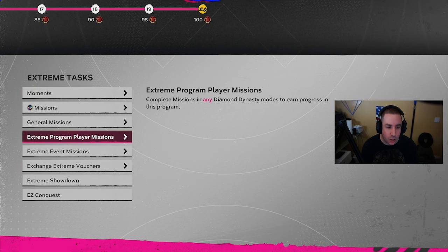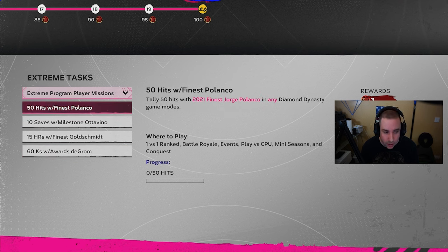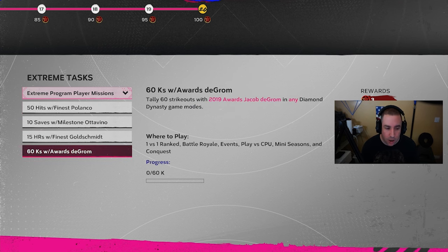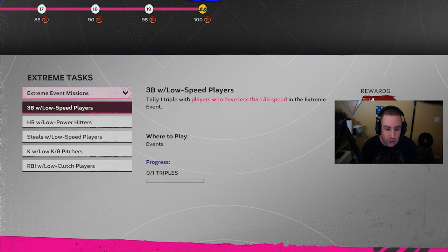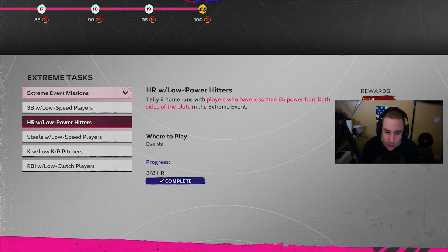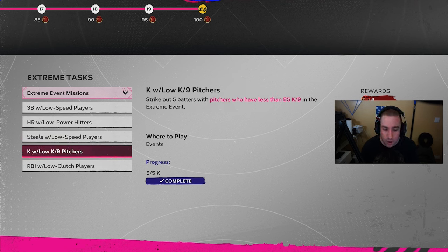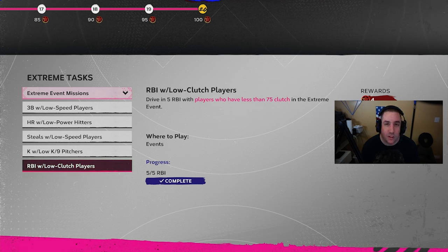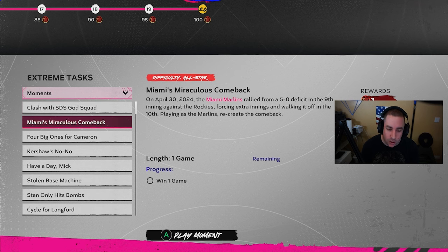You can also do extreme player program missions — as you unlock players they have their own missions for extra stars. I didn't do those myself, but I did do some event missions: home runs with low power hitters gave four program stars, strikeouts with low K-per-nine pitchers gave four stars, and RBIs with low clutch players gave four stars.